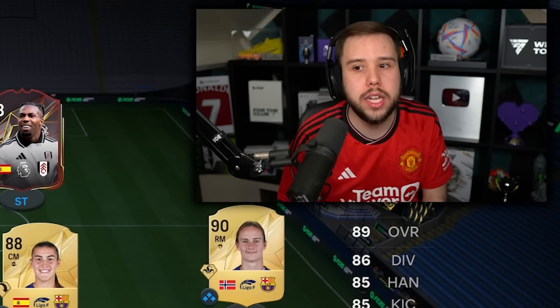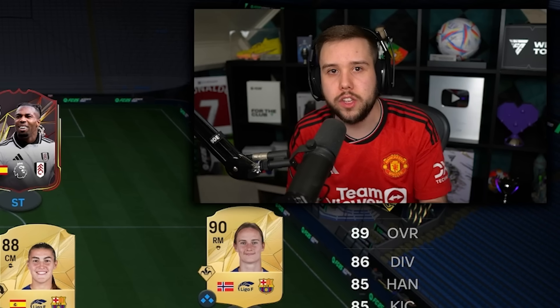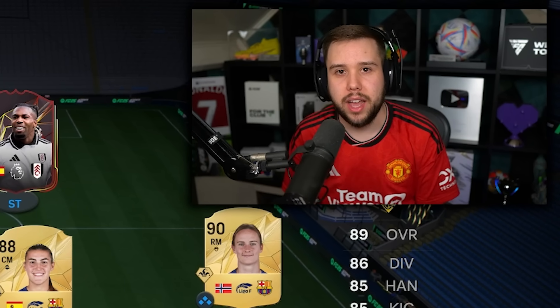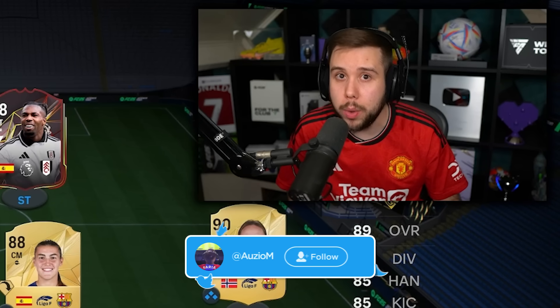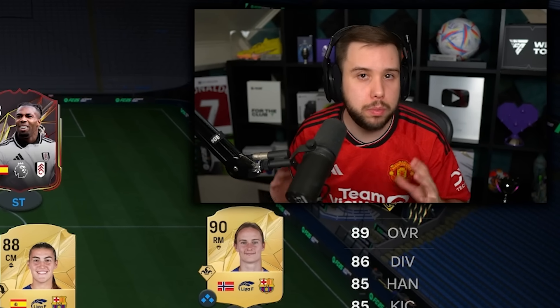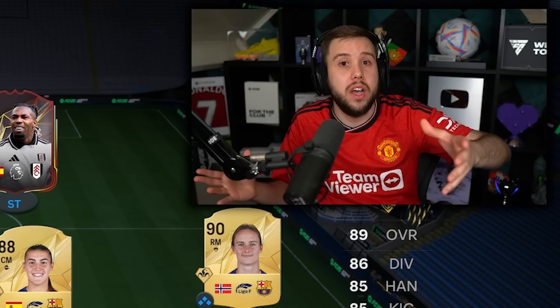I need a new formation — one that can break down these 5-backs, that's got two strikers I can ping the ball between and eventually get behind. And I found the 4-4-2. The 4-4-2 formation is unreal. It defends exactly like last year's 4-3-2-1 but goes forward differently. It's one of those formations that is unreal going forward and really solid on defence. I think this is going to be my go-to for pretty much the rest of the year unless EA patch it.